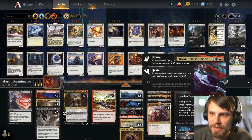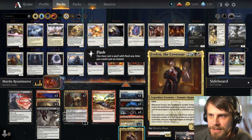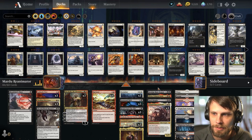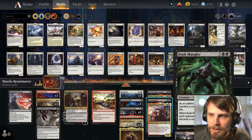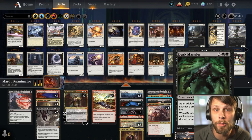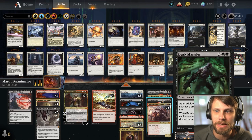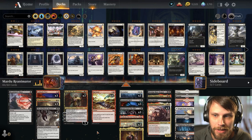We added Olivia, which is essentially a reanimation spell on a creature. Since Evelyn was already in the deck — also a legendary vampire — there might be situations where we bring both back, and even if Olivia dies we don't immediately lose whatever else we reanimated. He originally had Dusk Mangler as a two-of; I really like this card. As an additional cost to cast it you'd sacrifice a creature, discard a card, or pay four life — but since we're reanimating it, that doesn't matter. When it enters the battlefield, each opponent sacrifices a creature, discards a card, and loses four life. A big hit to the opponent, and between this and Ob Nixilis we can strip cards from their hand.